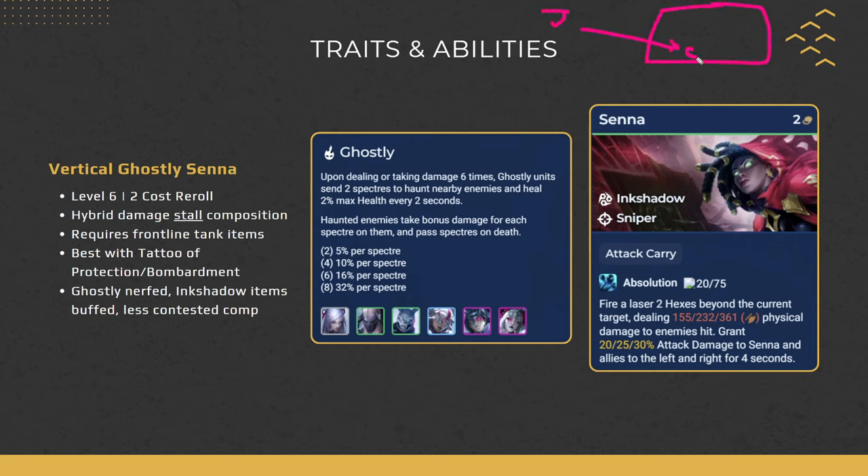You can check your tattoo — it changes every game. Once you have 3 Ink Shadow in, go into your team planner and check the Ink Shadow icon to see what your tattoos are for each breakpoint. If you have Protection or Bombardment, you're in a really good spot. All tattoos are pretty good except Vitality, since there's no good holder for it. The overall comp was nerfed a bit — Ghostly damage went from 12 to 10 and from 20 to 16 — but the Ink Shadow items were buffed, and the comp is much less contested now since Fast 8 Ghostly is no longer viable. This makes the reroll version a lot better.